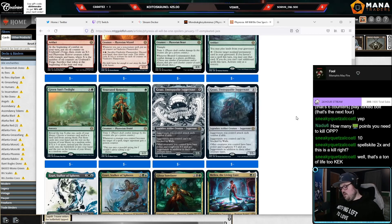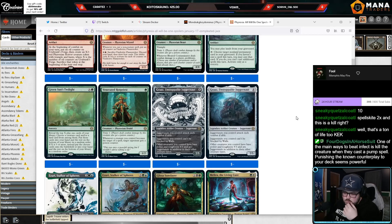Maybe turn one Glistener Elf, turn two this, might have both — Mutagenic Growth — but the math still doesn't quite work out. Could be cool but we'll have to see.